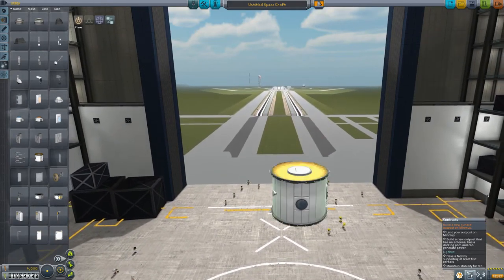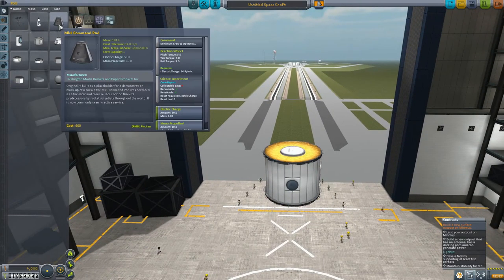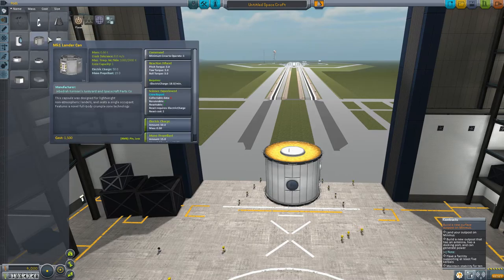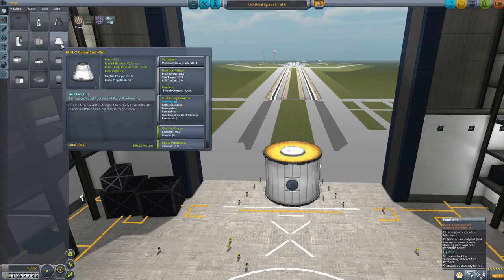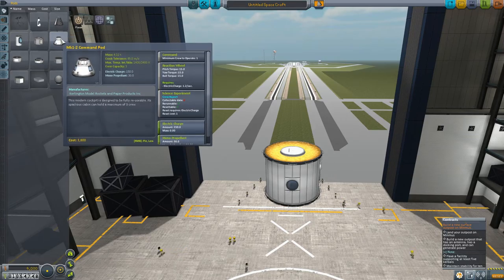We could bring a rover, I guess. Before we do anything — the Mark 1 command pod. Could have the Mark 2 command pod. Does it have maximum temperature skin internal? Skin 2400, so it has its own heat shield — am I right? I don't know if this thing has its own heat shield. Should I bring one?